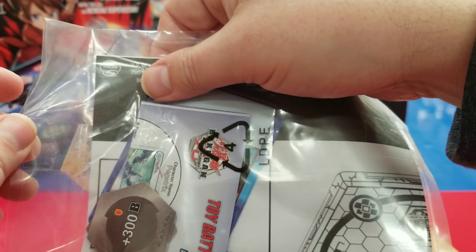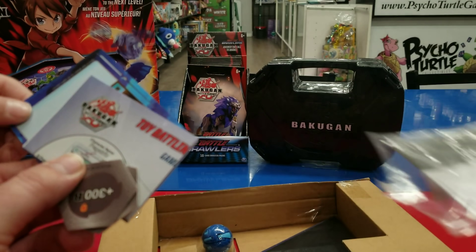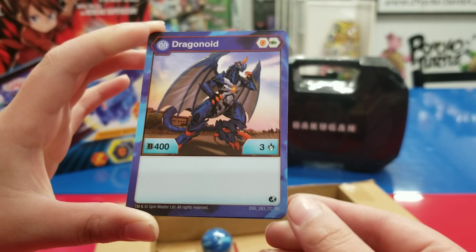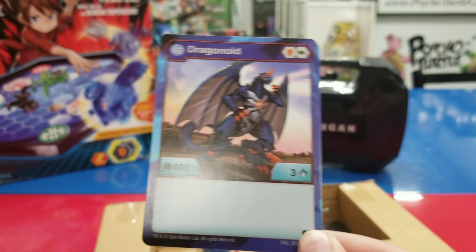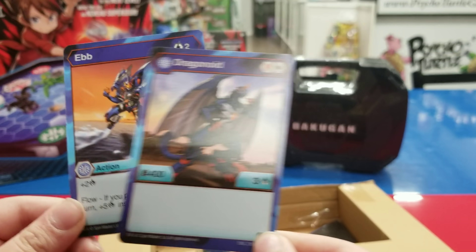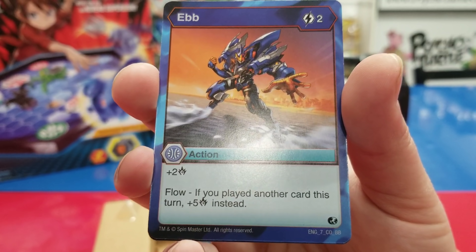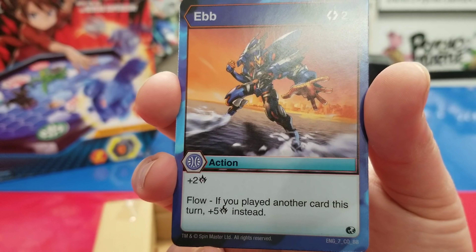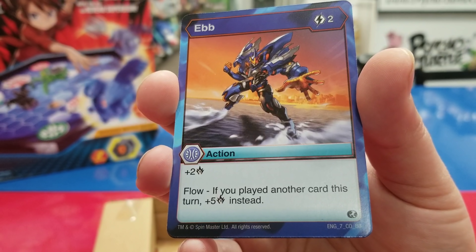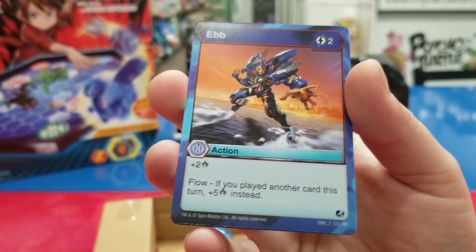Let's go over the bag. You want to show off the cards since that's what you love? Go ahead and show off the cards! So we have the Aquos Dragonoid card — that's exclusive. We're gonna have to get our sleeves, we brought some sleeves just for the occasion. And then we have an Ebb — what's an Ebb? It's an action card. It gives you plus two attack and it's a Flow card. Remember, Aquos is all about Flow. If you played another card this turn: five energy cost. That's not bad!